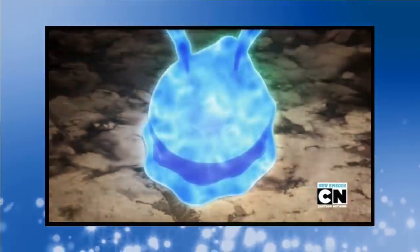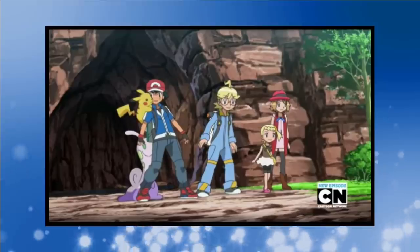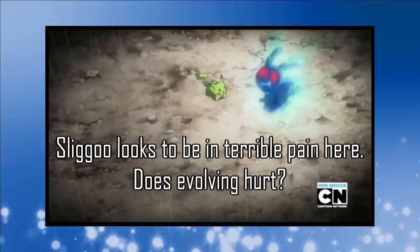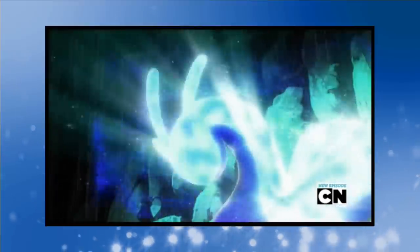On his way back to Lumiose City, Ash protects his Goomy from a Grumpig and seeing this his evolution begins. After evolving into Sliggoo, Dragon Breath is actually a usable move now. We really don't get to use the dragon in its second stage for long though — only a handful of episodes after becoming a Sliggoo, the rain causes another evolution. As a Goodra, we've now also got access to Dragon Pulse so all of a sudden we've got a very strong Pokémon on hand.